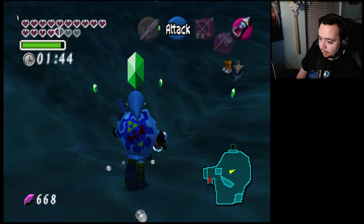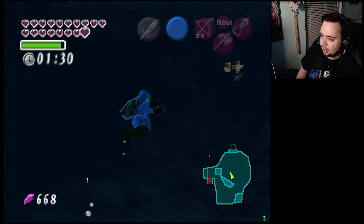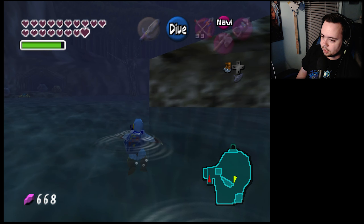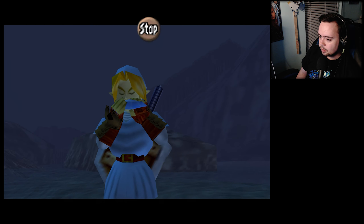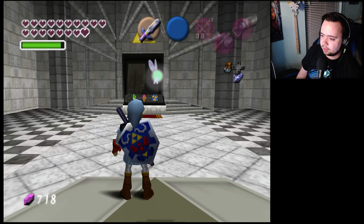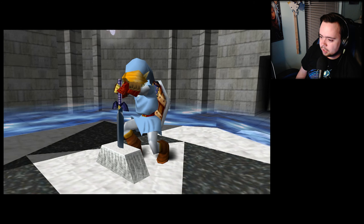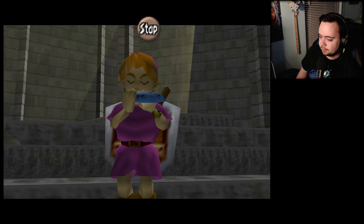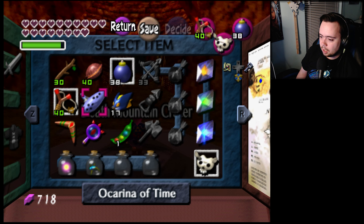What do we have down here? A heart container — okay, not ideal. I guess we're gonna do the child Link dirt patch with the spider. Just a matter of warping back and forth between the crater — oh wow, there's light arrows! So do shadow and spirit medallions trigger that? I don't even know.